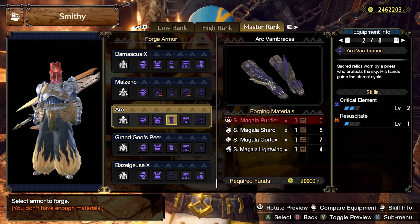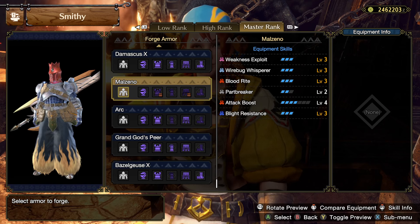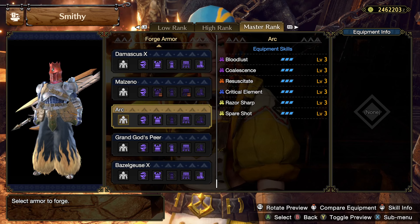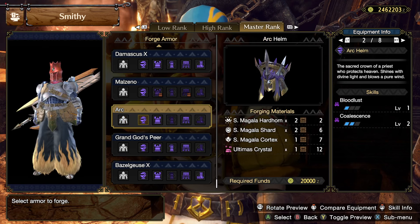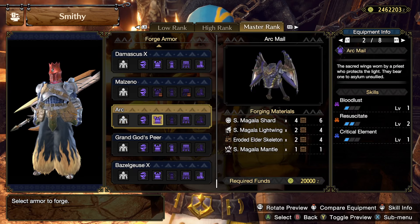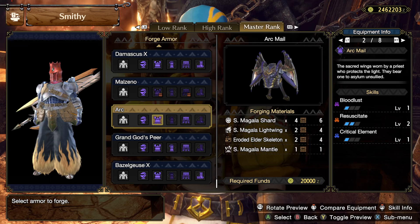Attack and evasion increase and stamina use reduced on recovery - red vitality gauge is restored and affinity increases while infected. With bloodlust and coalescence: once you successfully recover you get increased duration with further increased affinity, and you get 18 attack, 4 elemental attack power, and 15 status buildup. With resuscitate, you get afflicted with frenzy and get 20 attack - once you clear it you get 18 attack. Then critical element so you get critical element crit on elemental attacks - that's cool! I like that set, it's a self-synergistic set which is really fun.